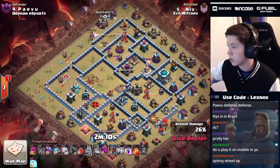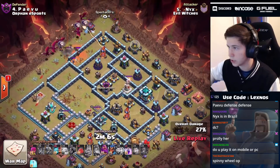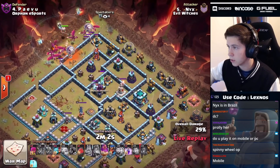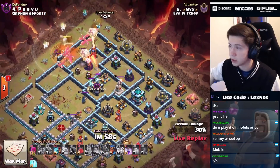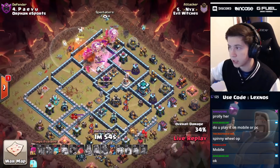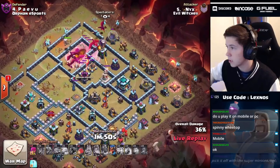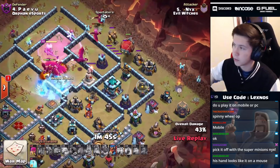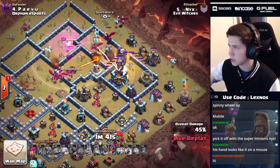We're gonna start the flybird on this top side, still saving that royal champion. We poison that headhunter - now we're dropping the warden. One more headhunter and some super minions coming out of the CC, so we pop the warden ability super early and rage up the flybird. We still have that RC we could use at nine o'clock. Two more freezes here, no bat spells on this one. We're also saving a blimp to use from two o'clock with no coco loons in front.